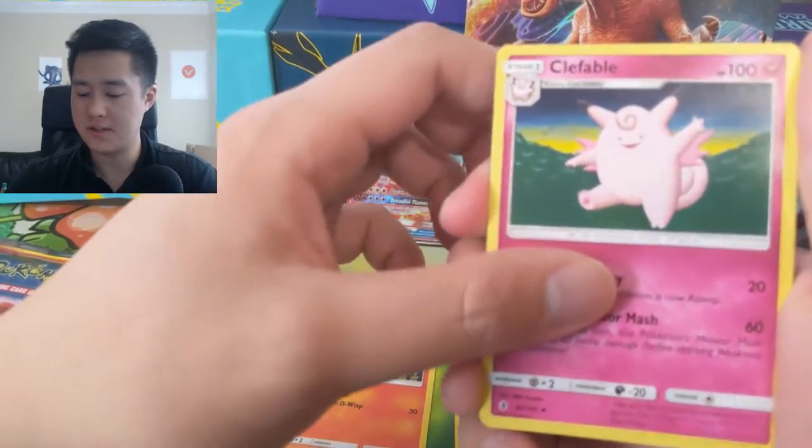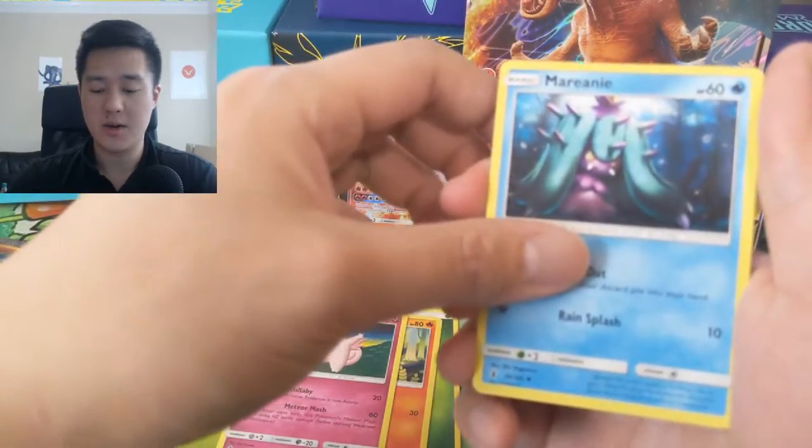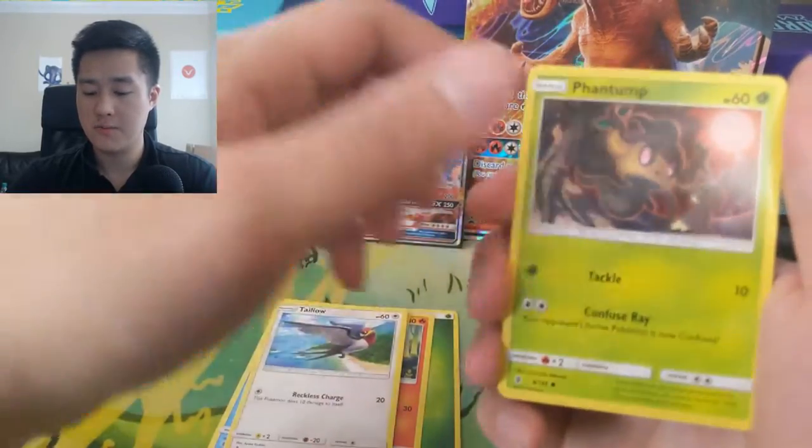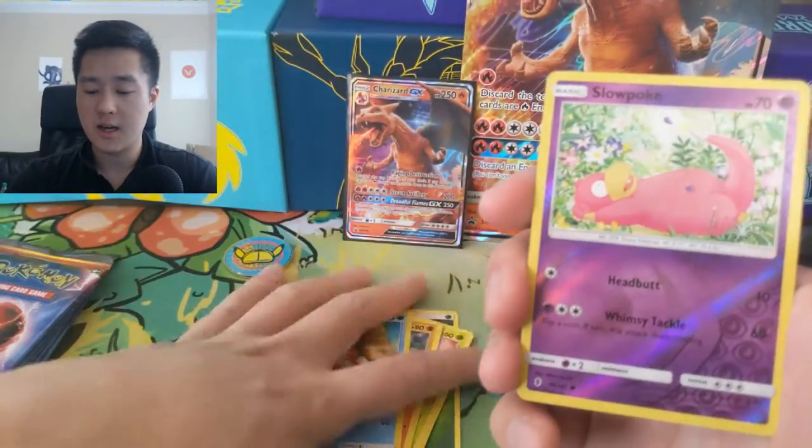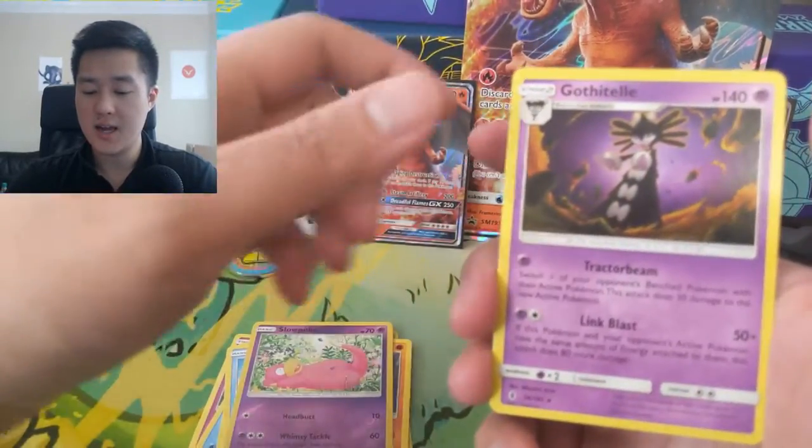We have a grass energy, Lampent, Fable, looks very cartoonish, Marinette, Phantump, Castform, Nosepass, Taillow, Birdy, Slowpoke, and then a Gothorita.